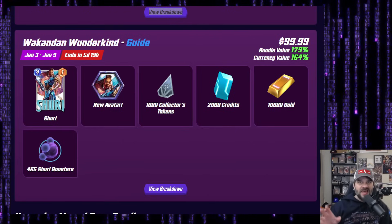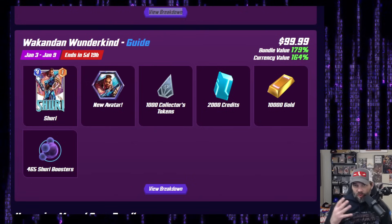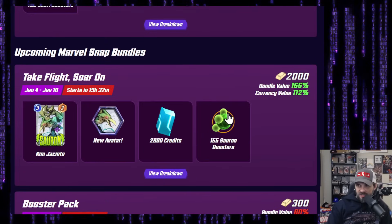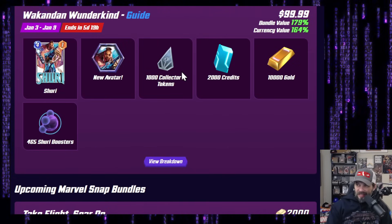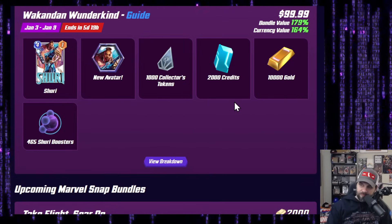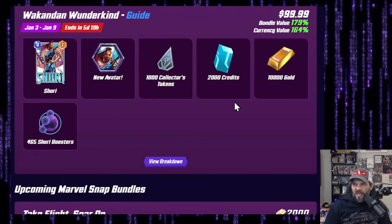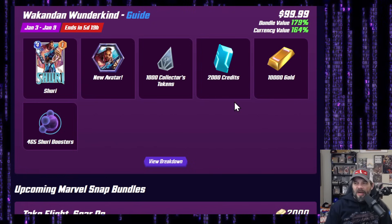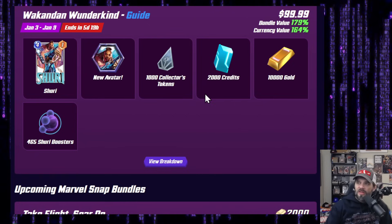Wakanda Wonderkind is now 10,000 gold — normally for $100 you're getting 8,000 gold, so this is likely going to be a whale must-buy. One thing I want to mention: tokens are becoming less and less valuable in the game. Unfortunately, gold and credits are becoming more and more valuable, mainly because tokens on the ladder are just inconsequential — they're not going to do anything for you. They do help you refine to get some Series 4 out of the spotlight cache, but you don't really need to buy them as often.